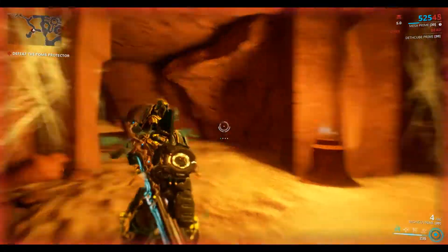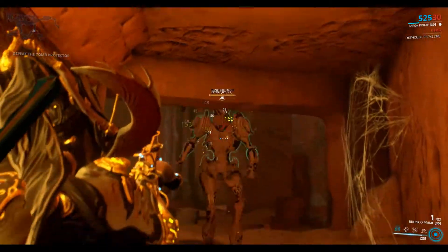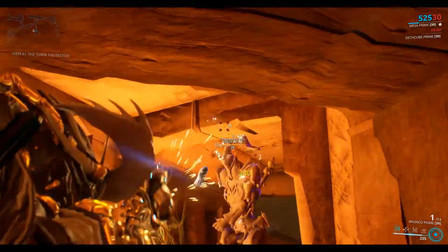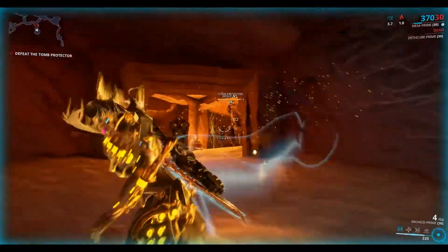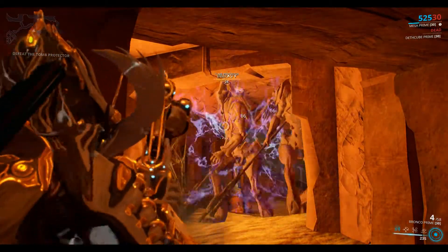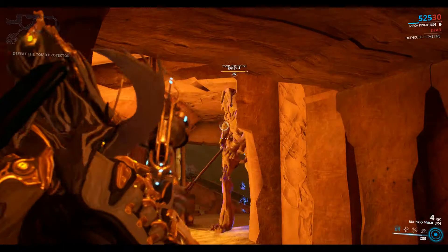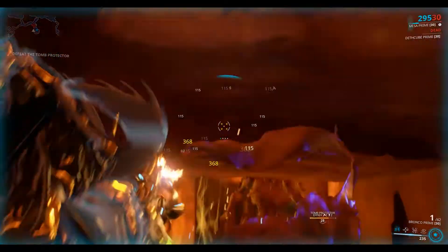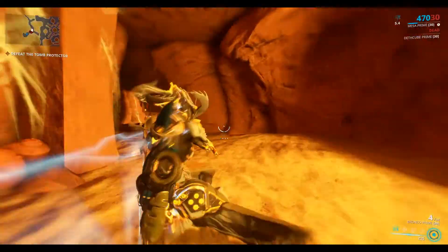There he goes, back into the sarcophagus. I think this time we get two effigies. Again, we'll try and trap them in these tunnels. My health is nearly zero — he's gotten in, so it's time to find another cave.